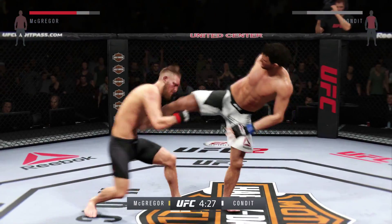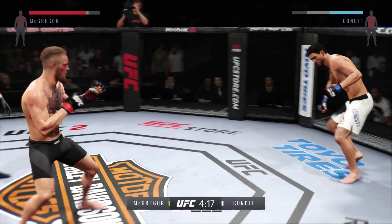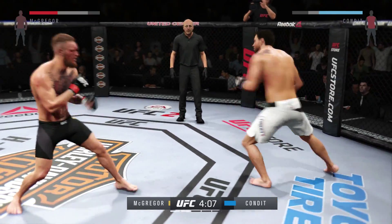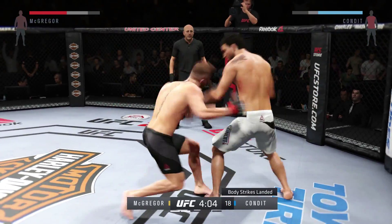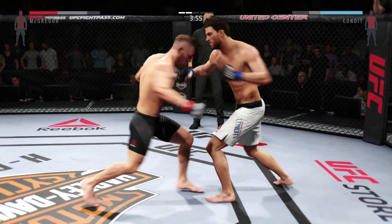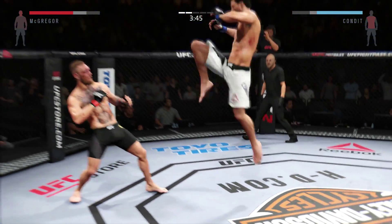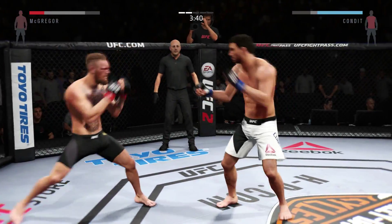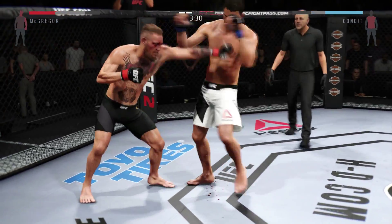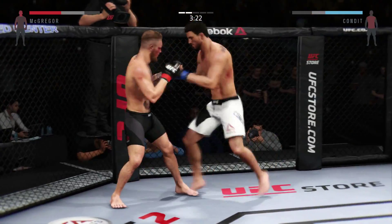He got tagged there. Carlos Condit attacking the body. Spinning back in — he would love to land another hook right here. Nice kicks, nasty knee to the body. He hurt him with that hook — powerful strikes. He's landing at will. Big left hook by Condit — very nice. He goes up top with a kick. Big right hand, nailed him with the right hand. He lands a huge left.